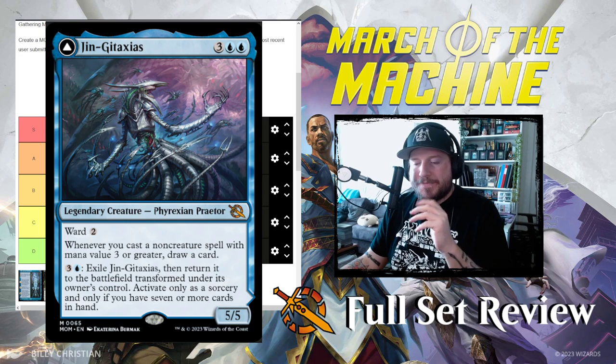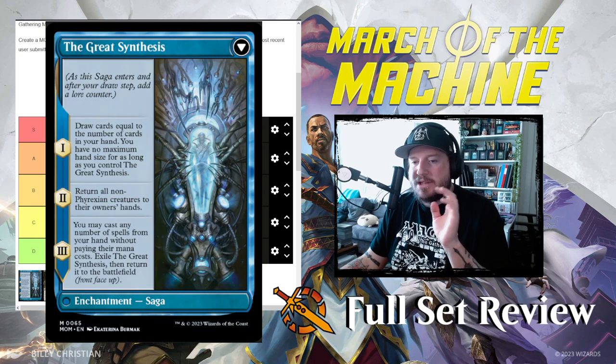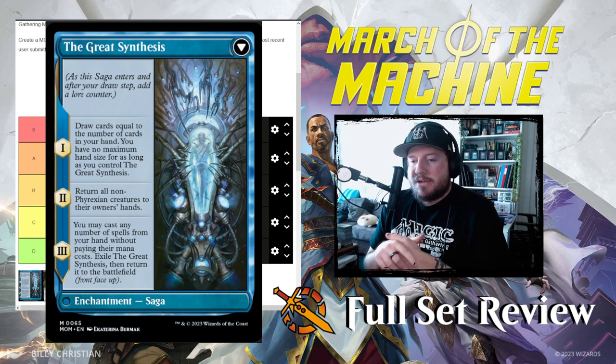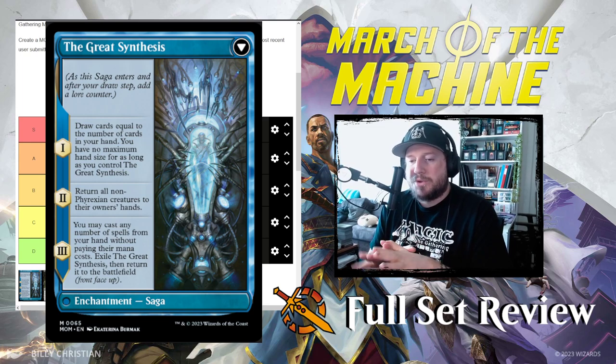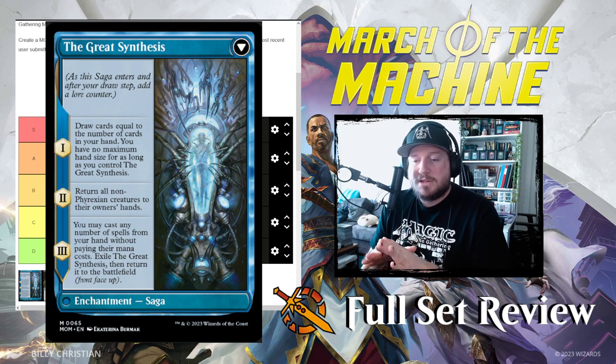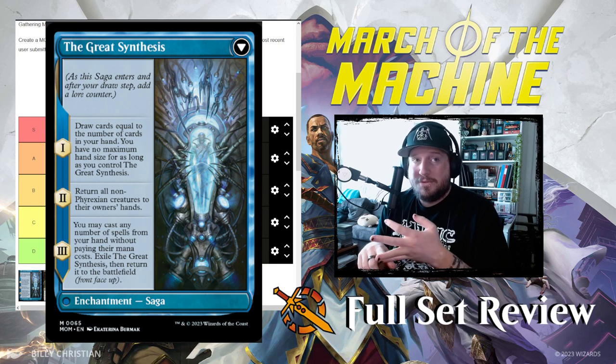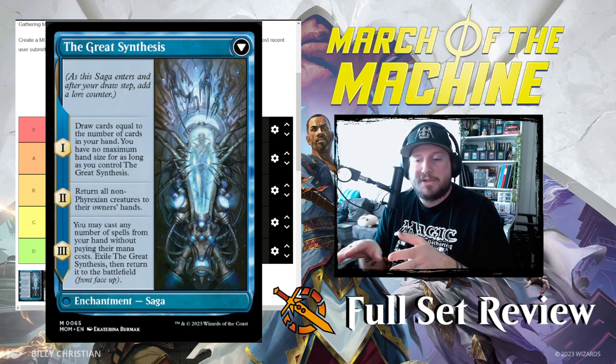Next up is the Great Synthesis — Jinkataxi's saga. Chapter one: draw cards equal to the number of cards in your hand, and you have no maximum hand size for as long as you control the Great Synthesis. Since you need seven cards in hand to transform Jinkataxi, you would immediately draw seven more cards — so you'd have 14 cards in your hand with no maximum hand size.